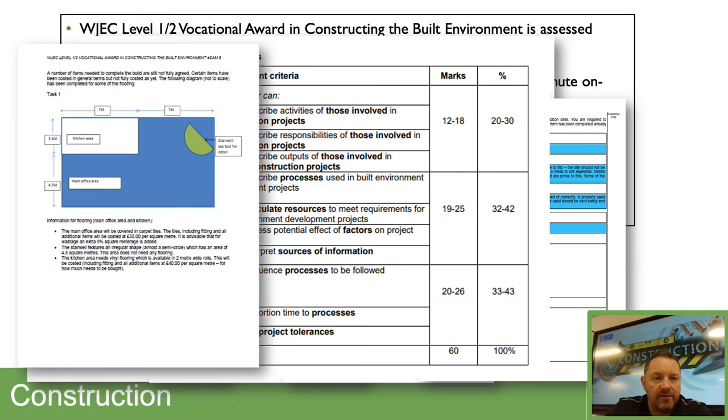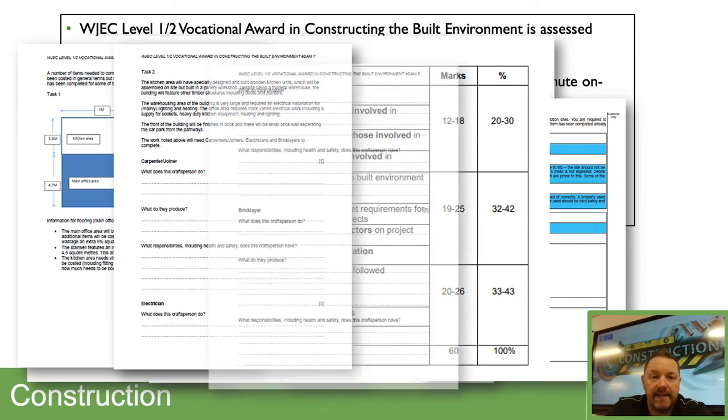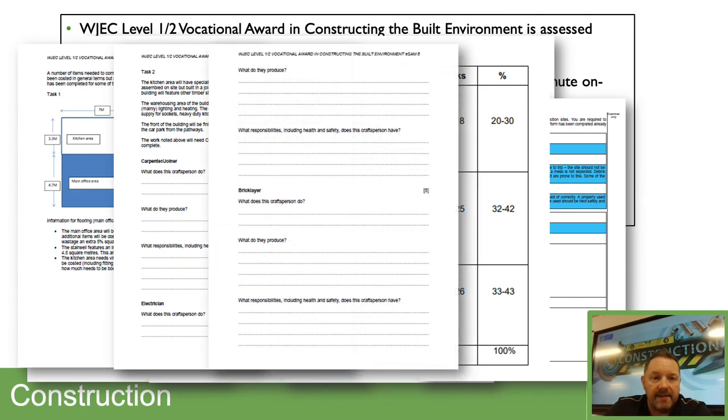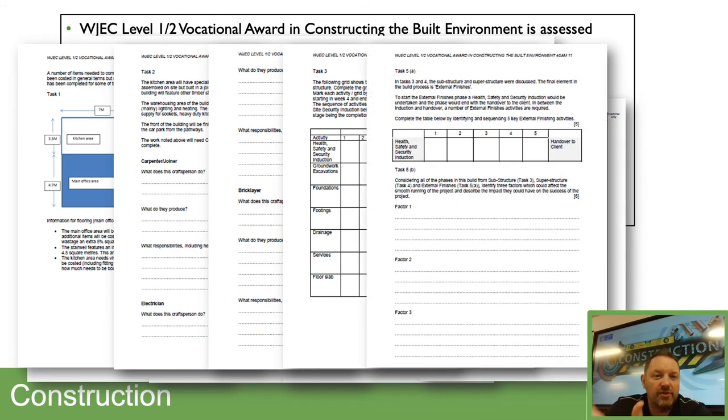A classic costing exercise on the exam paper gives you a basic floor plan to cost out — tiles and similar items — using fairly basic maths. The next part asks what certain construction trades do, such as what an electrician does, what bricklaying involves, and what their roles and responsibilities are. The final part is about planning a build — some stages are given and you have to assign timescales, then consider what might prevent a build from finishing on time.